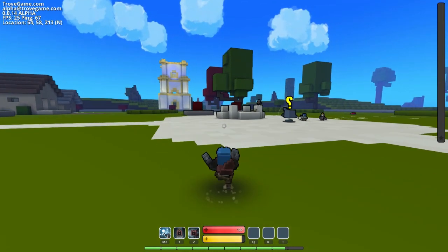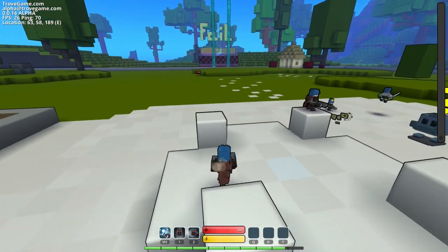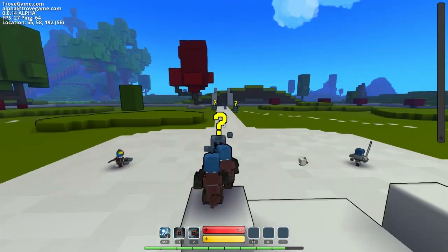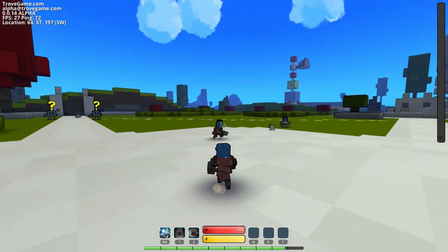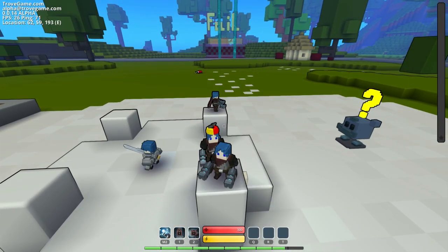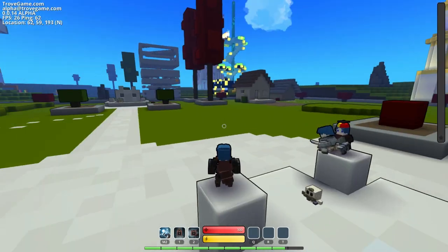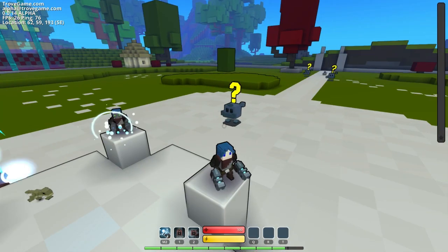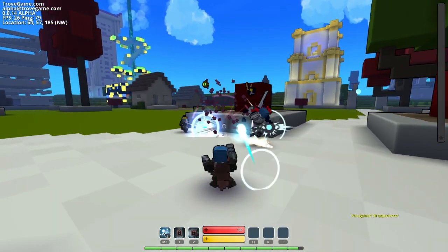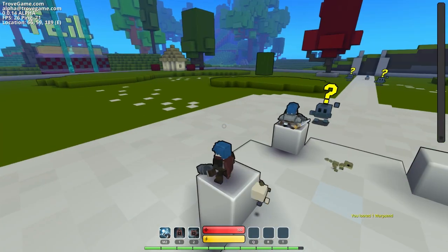I have no idea where you guys are. We went into the dark world portal, and basically where we came out we went back into it and it took us here. People have been building little houses here. We got to find a plot of land and claim it. Oh, I leveled up — I'm now level two knight!